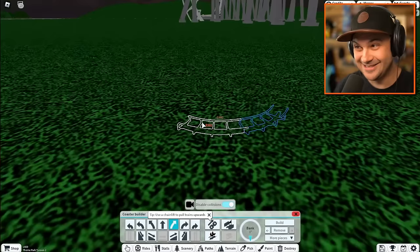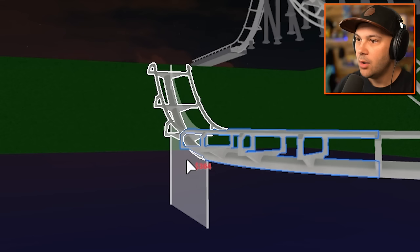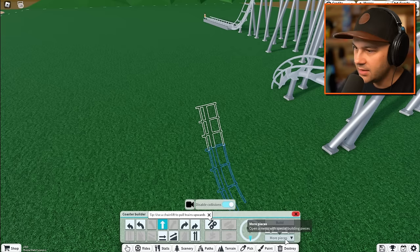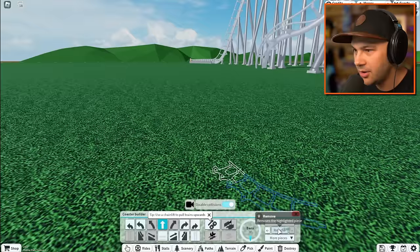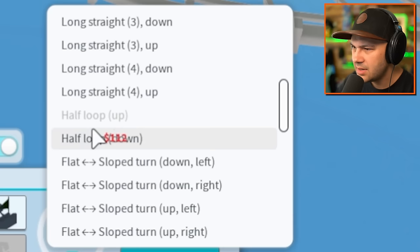This is so stupid. I don't even know if this is gonna work. What if we put a loop right here? This is gonna complicate the excavation process. If this game is anything like Roller Coaster Tycoon, removing and adding dirt is unbelievably expensive. A loop - you're not gonna let me do a loop because the angle is too steep. What if we just do one of these?